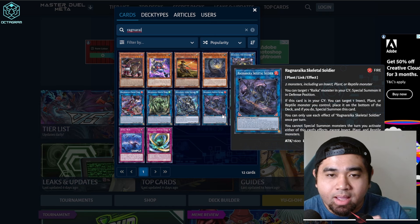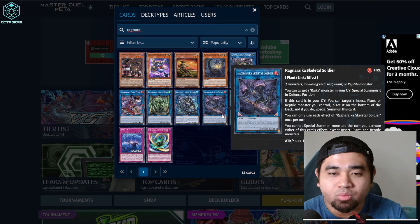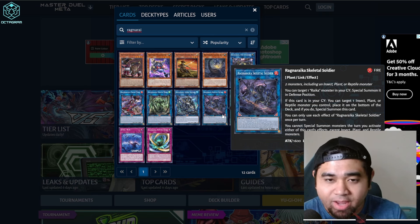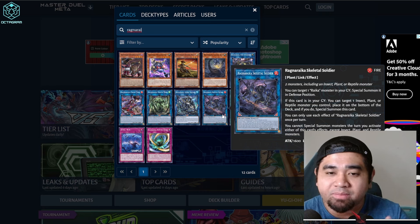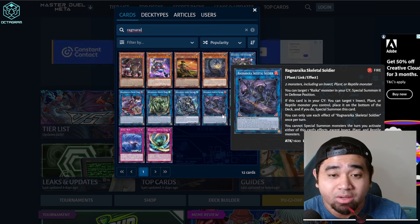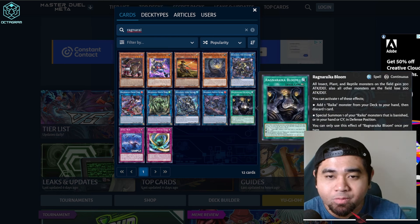One of the most useful cards for the deck is the Link 2 plant monster, Ragnarica Skeletal Soldier. You can target one Rika monster in your graveyard and Special Summon it in defense position — a really good effect. If this card is in your graveyard, you can target one insect, plant, or reptile monster you control, place it to the bottom of the deck, and if you do, Special Summon this card.